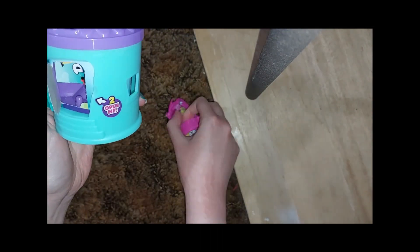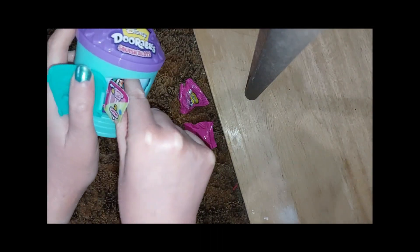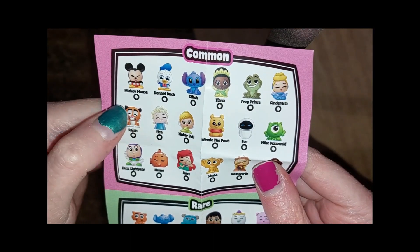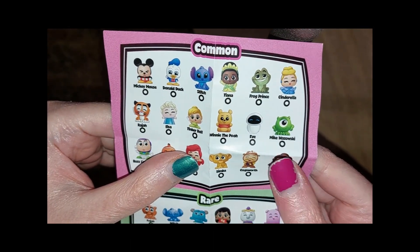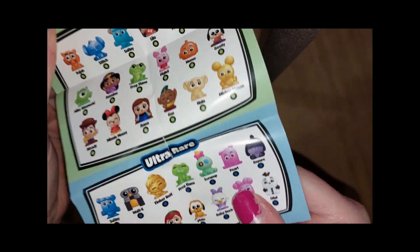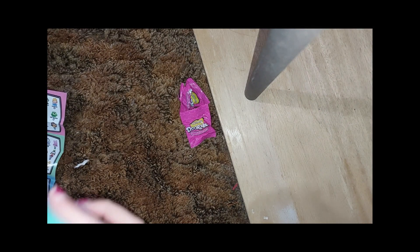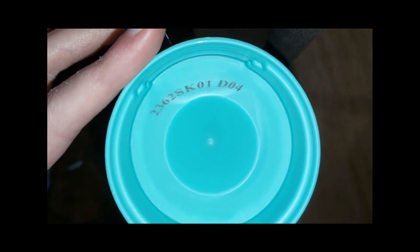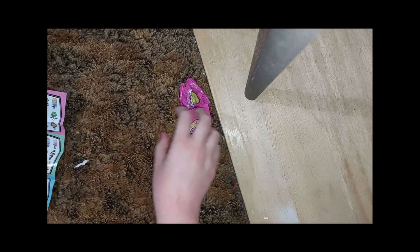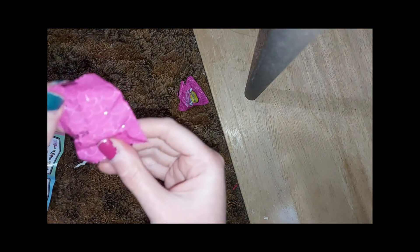Oh, there's like two in here and there's like a checklist. Let me get that. So this is the checklist. These are all so cute. They're adorable — something on the bottom down there. That might just be the thing. Okay, let's get these open. These are so cute.